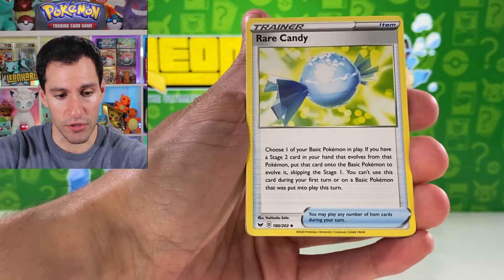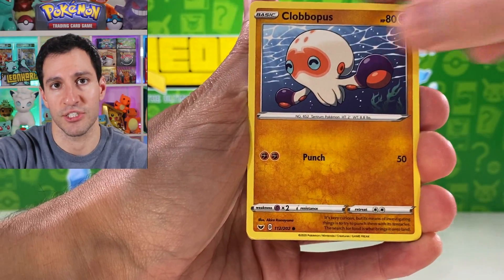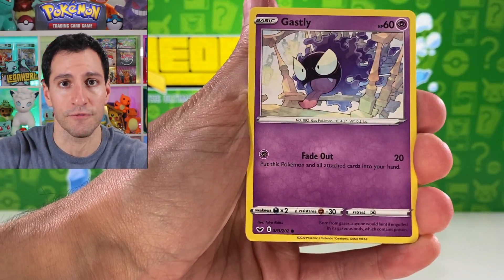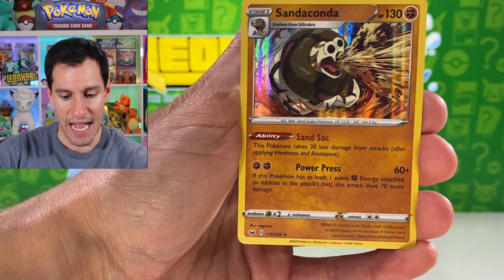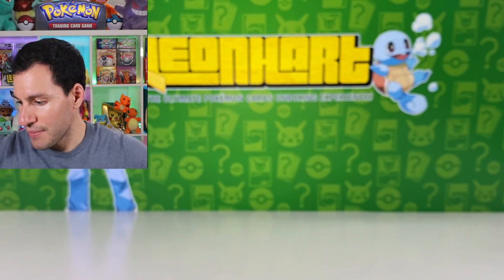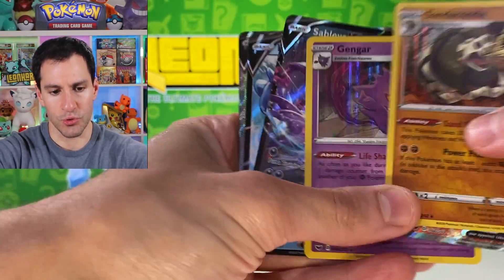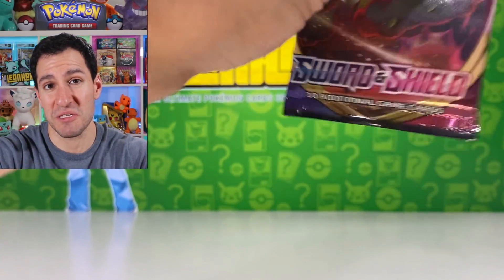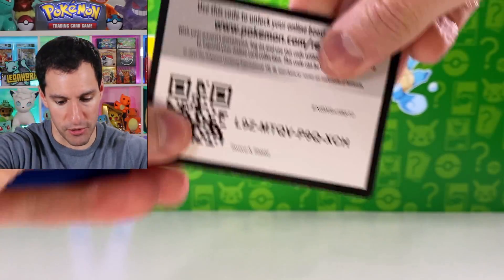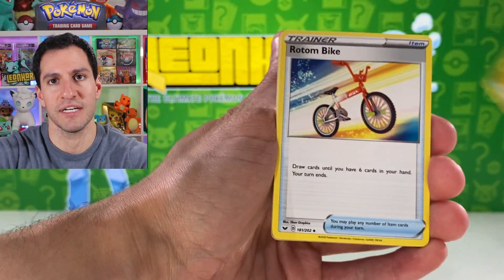I try to do my best with all of the videos that I do, and I just want y'all to know that you are appreciated and I'm very grateful to have y'all here. Ponyta, Scorbunny, Sandaconda holographic — very very common, which leads me into the pools, nothing too crazy so far. I personally like the Lapras the best as far as all of the pulls — not value wise, just how cool they look.